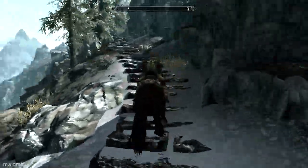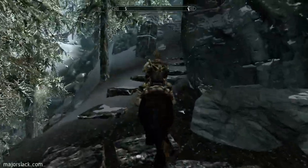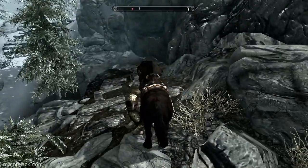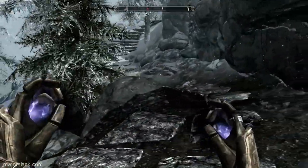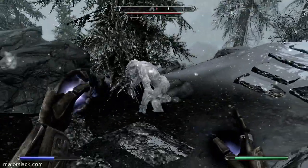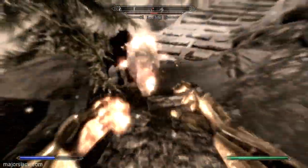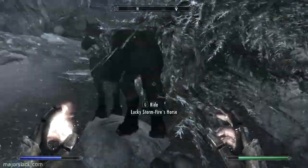Onward — just around this corner up ahead, hanging right, there's usually another predator. At this level it's probably going to be a bear. Nope, it's a troll. Hello, Mr. Troll — you're going to give up your everlasting soul. No flame spell and no follower. There we go.